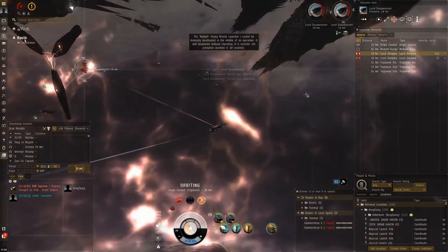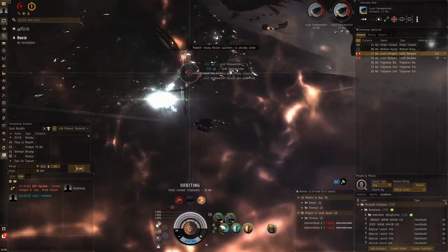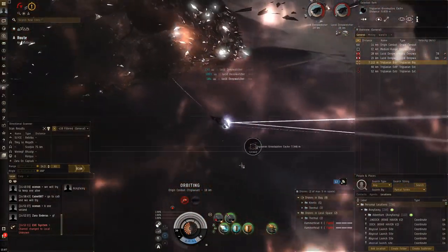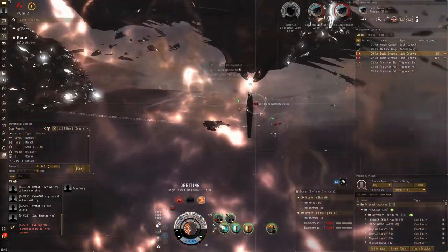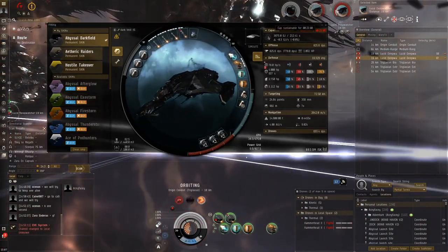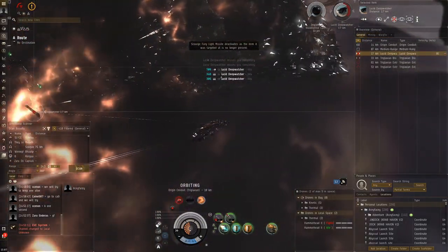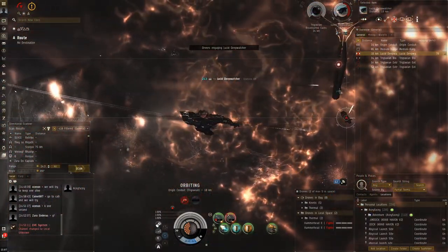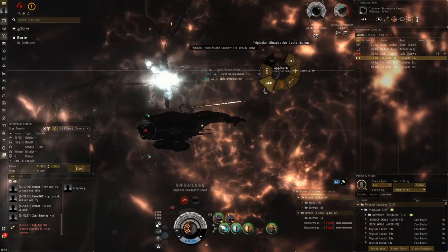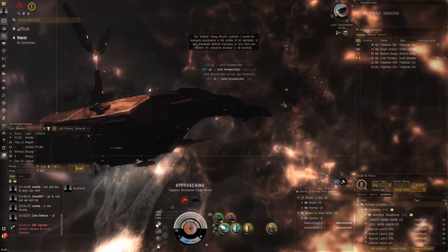First deep watcher down. Each one of these gets easier after the other because they have remote reps on each other - now only one is remote repping, and then the third will be even easier because no one is remote repping. I haven't been bothered taking the loot because this is on the test client so it doesn't matter. We've got an orange cloud here so it's not cap stable with the orange cloud active because it makes the shield booster use more cap. Last deep watcher down. Look - he's trying to remote rep him. We're doing 825 DPS with the Hammerhead IIs.